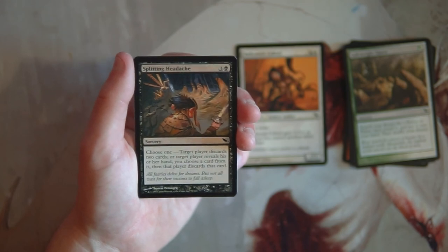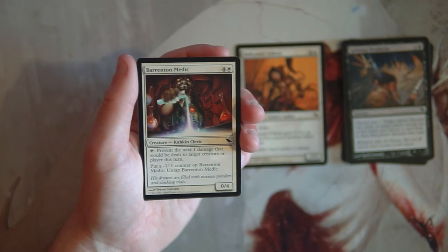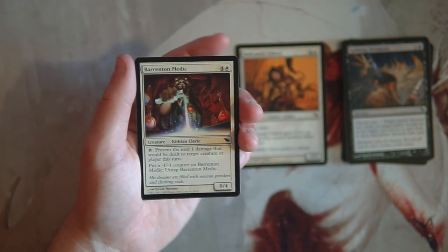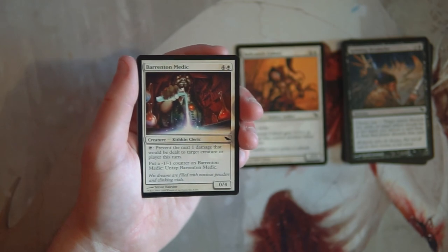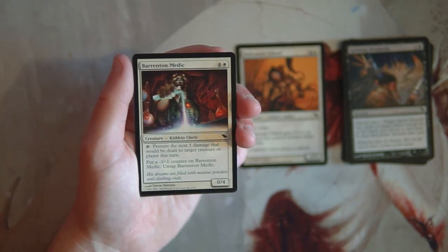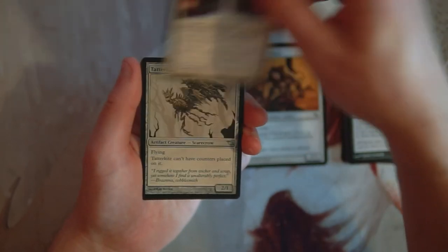Burrenton Medic is a 0/4 for four and a white — tap it to prevent the next one damage to a target creature or player this turn, then put a negative one negative one counter on it and untap it. I really don't like damage prevention cards like this. Yes it can prevent damage and blocks well, but there's a lot of work to make it good. Definitely not picking that.